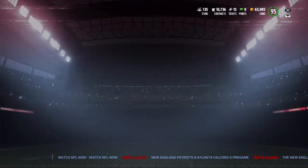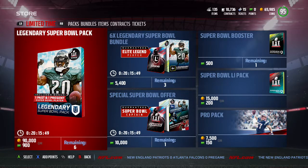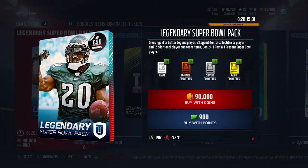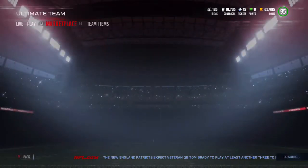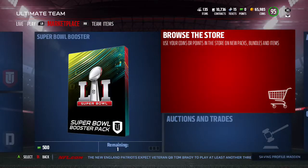Now the first thing if y'all want to make coins right away, it's going to be the packs. Everybody pulls packs. You want to know how Tok, Nastin, Kolenberger, and Iron Maven got all them coins up there? It's because of packs. Look what you can get in packs — two legend items, one pass, one present, Super Bowl players.